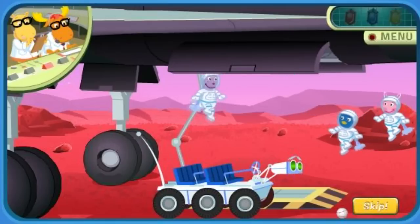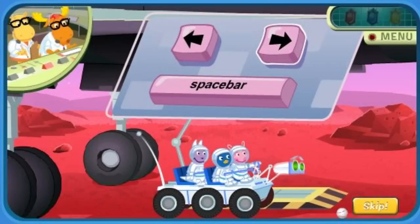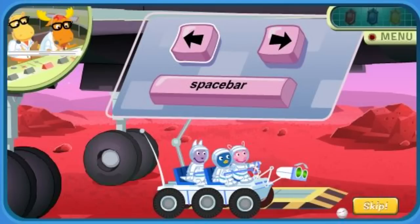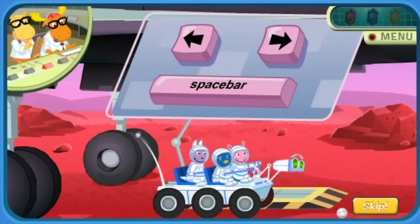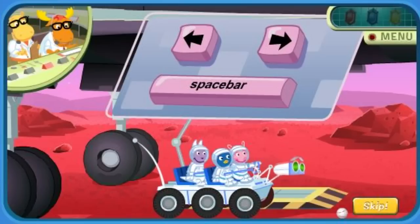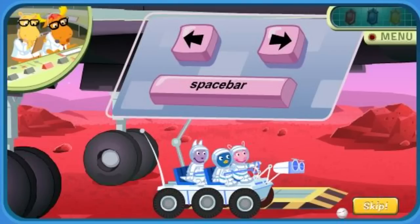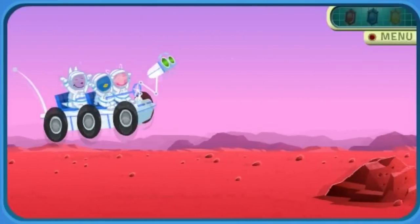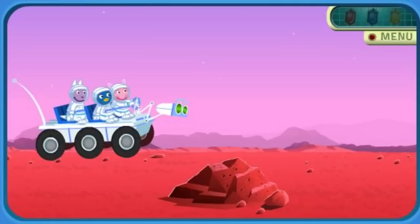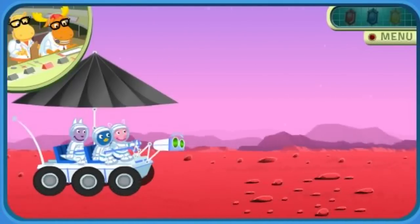Shuttle crew, this is Mission Control. We will direct you to where the boinga crystals are hidden. Prepare to board Rover for crystal retrieval. Use the right arrow to speed up, use the left arrow to slow down or stop, and use the spacebar to jump. Roger that. Be careful — there will be many obstacles in your way. You'll need to avoid them all. I'll stay in contact with you to help you through your mission. Good luck!